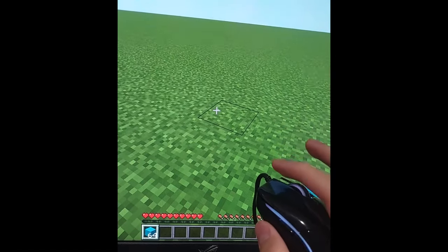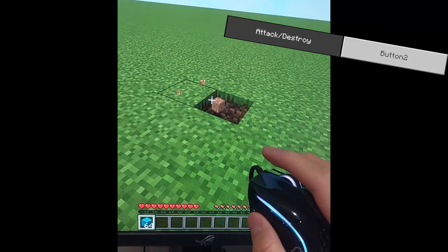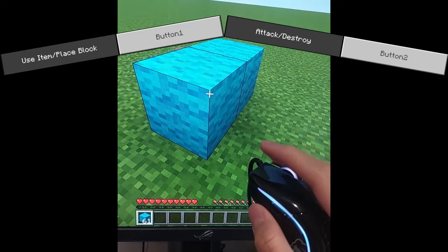You can see I have right-click set to destroy my block, and left-click set to place the block. Yes, this is real — I actually play like this, and I want to show you why I play like this.